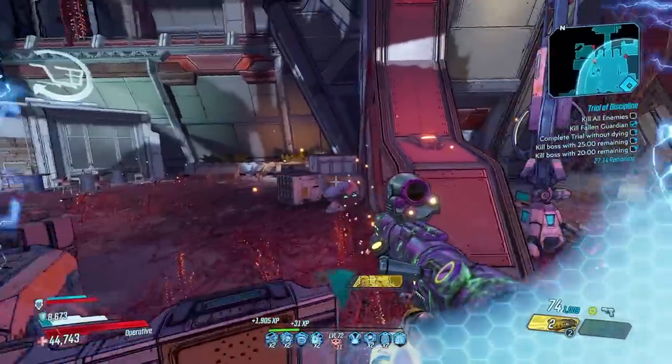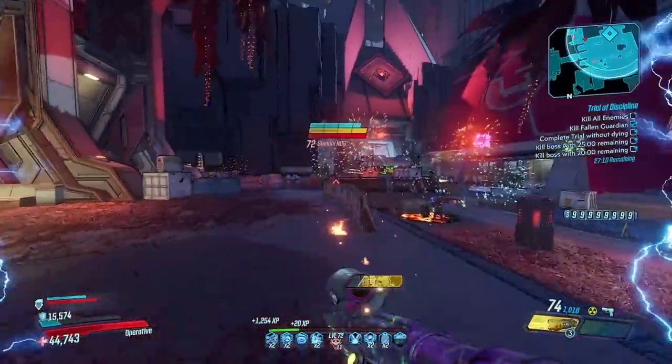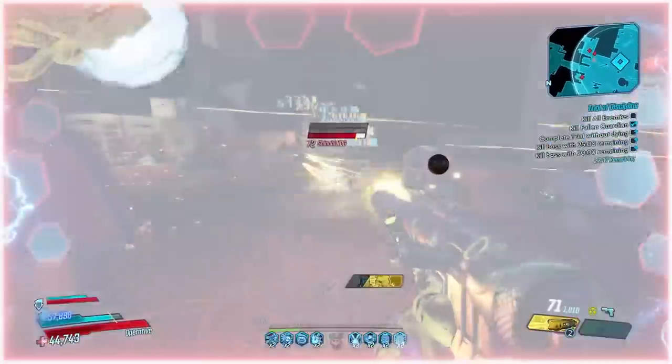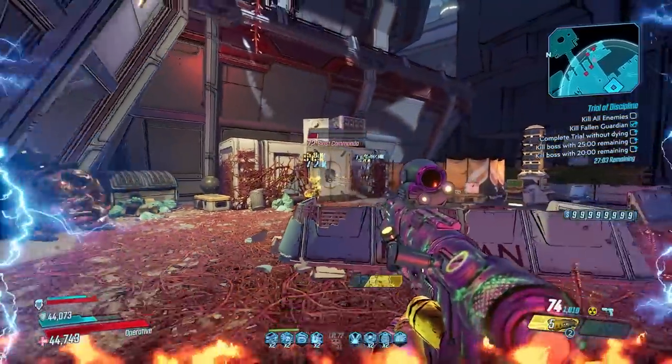For the other Vault Hunters, consecutive hits is great, or you can use Fade Away Active on Flak, you can use Action Skill End on Moze, you can use Action Skill Start or End on Amara. There's a bunch of different anointments that work really well with the Light Show for all the different Vault Hunters.